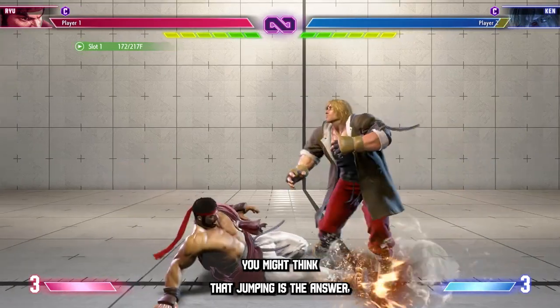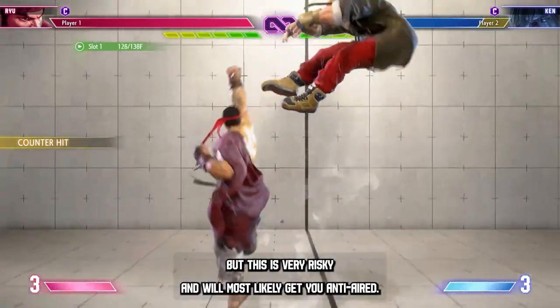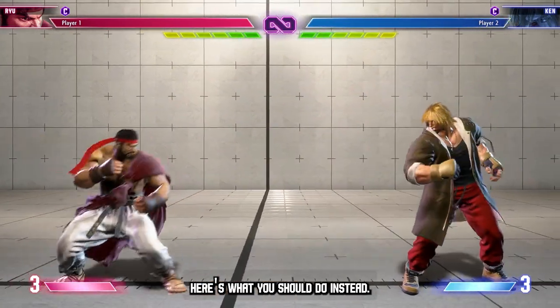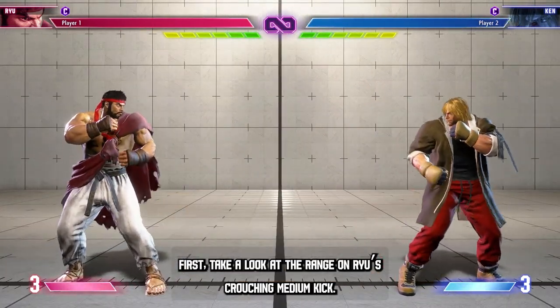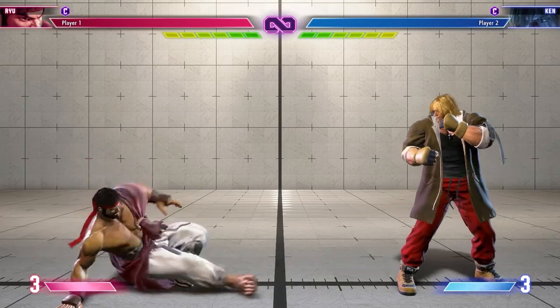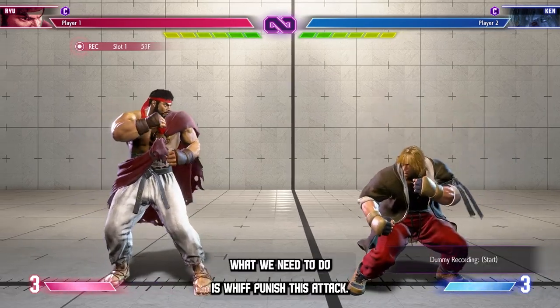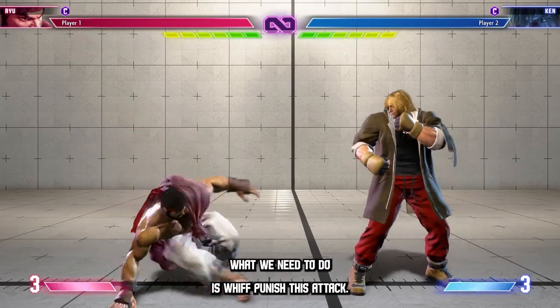You might think that jumping is the answer, but this is very risky and will most likely get you anti-aired. Here's what you should do instead. First, take a look at the range on Ryu's crouching medium kick. Try it out in training mode and get a feel for the spacing where he can hit you. What we need to do is whiff punish this attack.